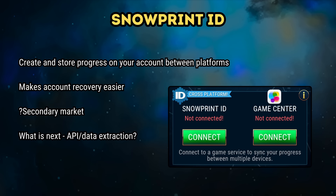The next thing to talk about briefly is the Snowprint ID. I don't have the full details on this one yet, but it appears that there will be a way to create and store progress on your account between platforms. This is pretty good and helps if you're running the game on different devices. When I've seen this sort of thing happen in other games, it has inevitably led to a secondary market when it comes to owning accounts — I'm not condoning it, and I'm pretty sure if you get caught you'll get your account suspended, but I can't bury my head in the sand on the topic either. It will be interesting to see what other things this Snowprint ID leads to — will this be the first steps towards being able to extract data about your account, perhaps into something like the Tacticus Planner App?